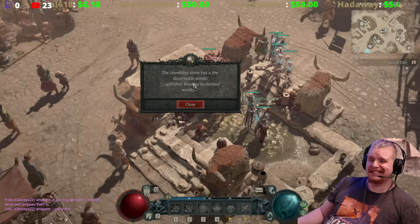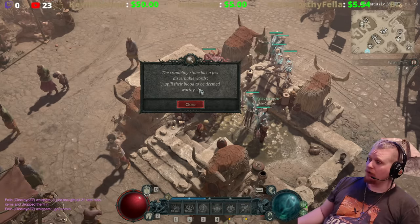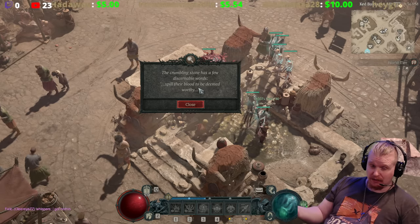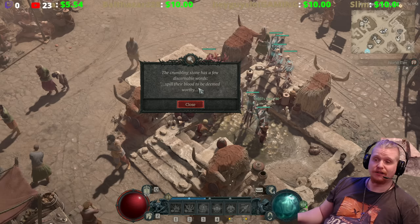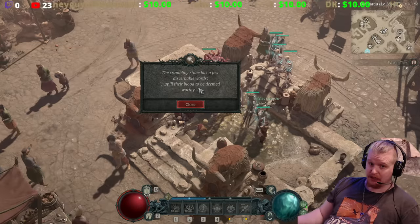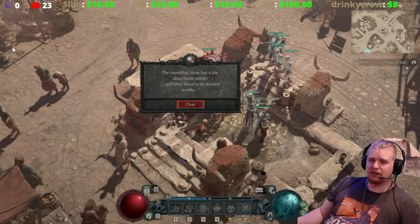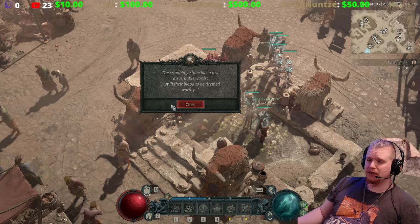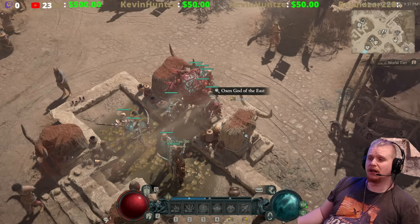Inside the fountain is a little tablet that's actually pretty cool. We know it's a hint because data miners found the model in the actual game files, and it literally says 'puzzle hint' in the model name. The inscription reads: 'The crumbling stone has a few discernible words — spill their blood to be deemed worthy.'